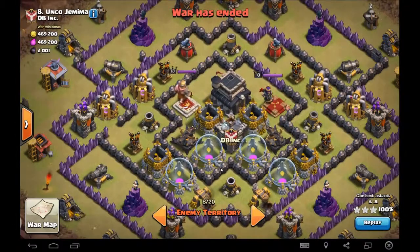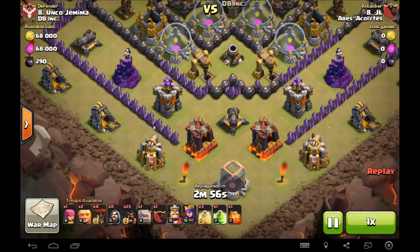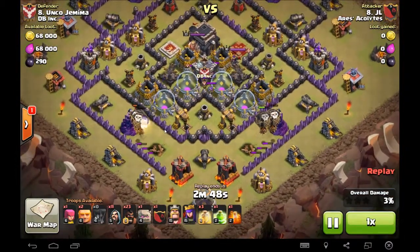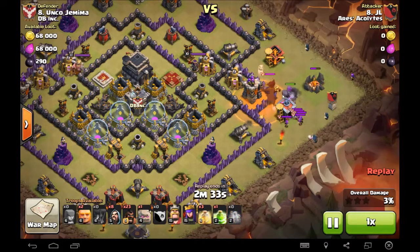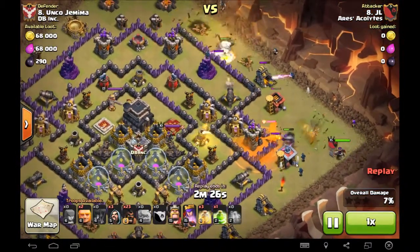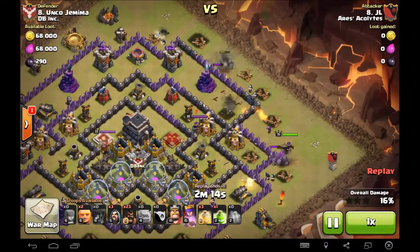Now that you've seen it, I'll give you an overview of what the base looked like, and we'll get into the replay with my commentary on what I could've done better. I got the two balloons, two balloons, and once that happened, that defense went down. One thing I was really worried about was some Teslas right there — thank goodness there weren't any, because otherwise I would have been in bad shape and probably walked away with a one-star. I dropped my wizards straight on and should've dropped them at an angle — I think they would've targeted that archer tower before going to that army camp.